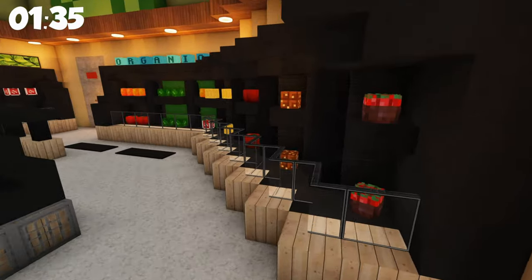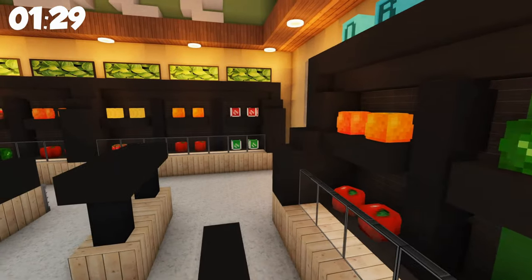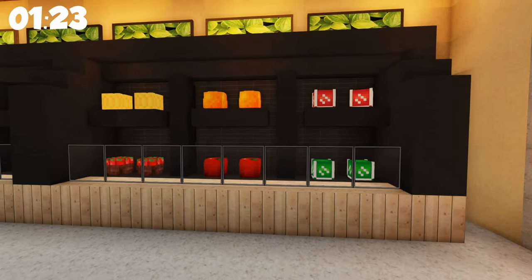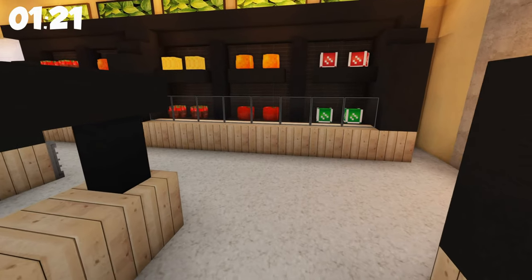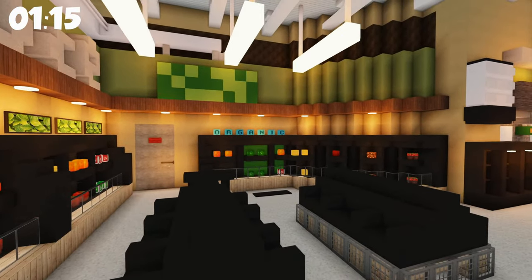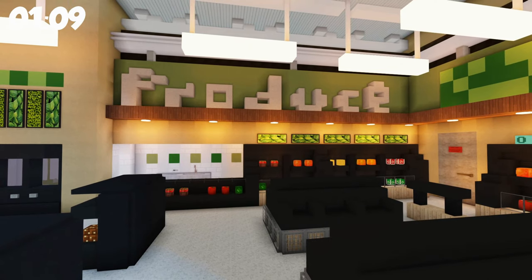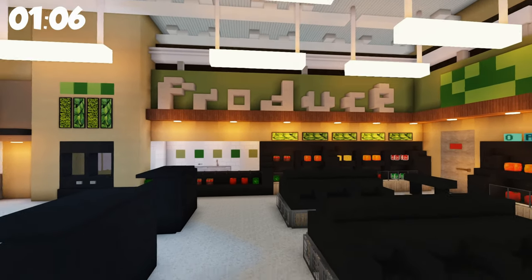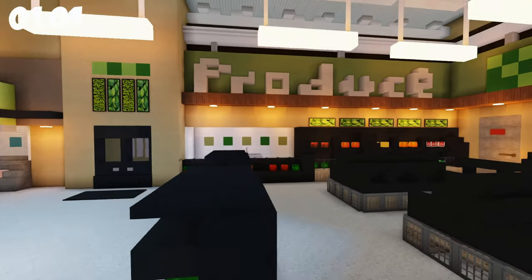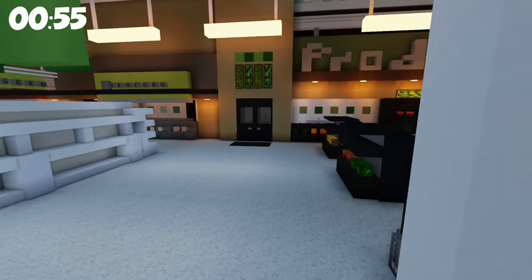Coming back to the produce, you have the refrigerated section with all the fruits, a little fruit drink area, some vegetables. I love the design - the black tile with the birch wood going on here is a really good color combination. It meshes well with the green Publix signs everywhere. Another thing to know is it's really hard to do letters in Minecraft, and I love the letters they've managed to put up there - some player head letters, some actual Minecraft block letters.